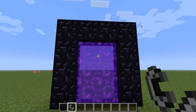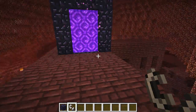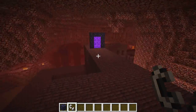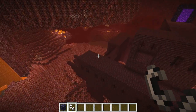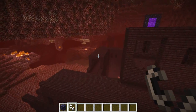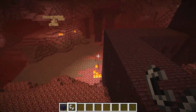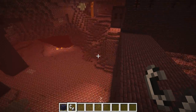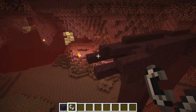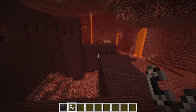Let's head on through to the nether - and here we are. Now this fortress isn't ideal but I just wanted to be in the actual environment to build it here. I'm not going to build a full-on mob trap because I'm only here to demonstrate how to build the separator. I wanted to build it somewhere near a fortress in the nether because it's fun. So let's find a spot - we could just do it over here.